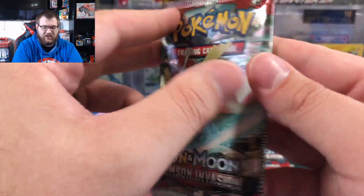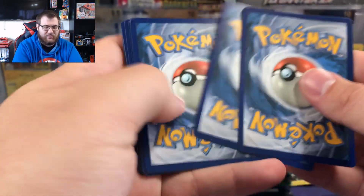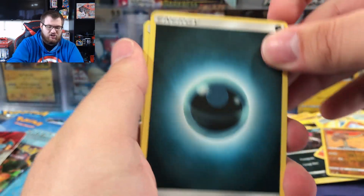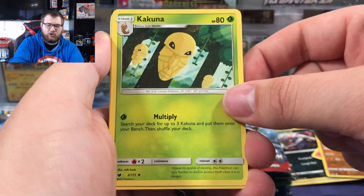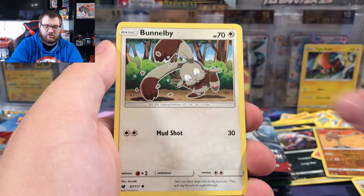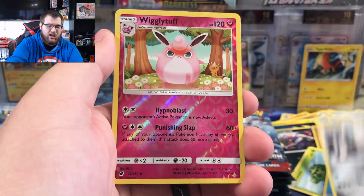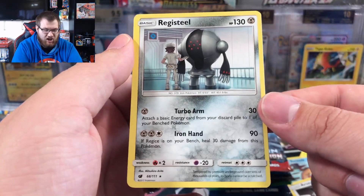Another crimson invasion up next, and then once we get to diamond and pearl I'll clean up all the cards in the back. Darkness energy, psychic memory, dashing pouch, Kakuna, Shellos, Bunnelby, Cacnea, Swinub — that's a cool art too — Aaron, reverse Wigglytuff, and a Registeel that is off-centered as all get out. That's okay though.